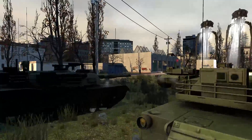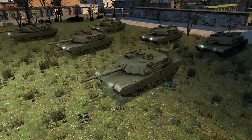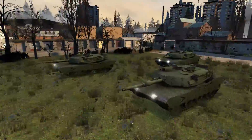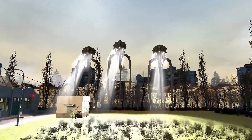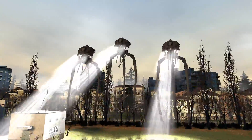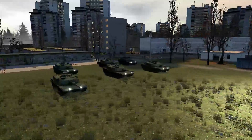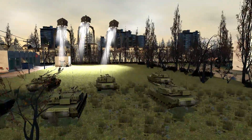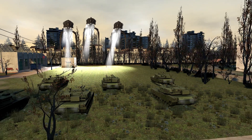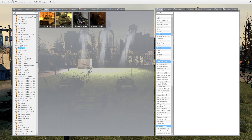Hey guys, what is going on? This is Mr. Deadly Matt. Today we are having an interesting fight. We have Abrams tanks placed down right here and there's a few of them. They're going to be going up against War of the Worlds 2005 alien tripods and we're going to see if they can take at least one of them out. So we've got six placed down. Let's see how six do. If they die really quick then we're going to place a lot more.